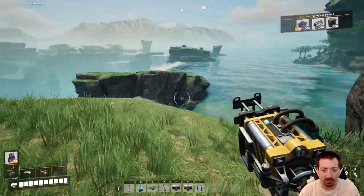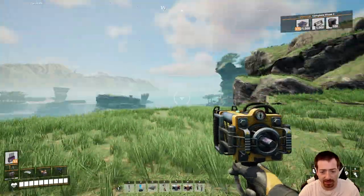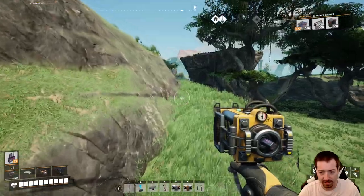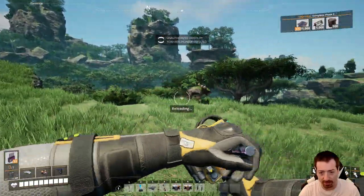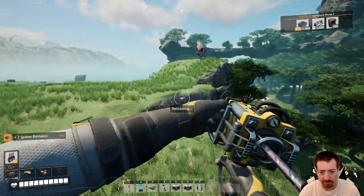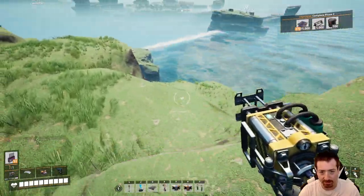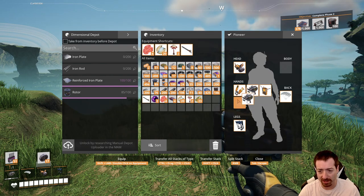Hello everyone, Crydex here and welcome back to Satisfactory 1.0. We've done just a little bit since the last episode. I got the parachute from the Mycelia upgrade — you just need a bunch of fabric and some rotors. I haven't played since the parachute changes and now it glides you down, like a Breath of the Wild glider. So that's going to be really handy with exploration. It's multi-use, not a one-time use like it used to be. I also got more hand slots, which is really nice.